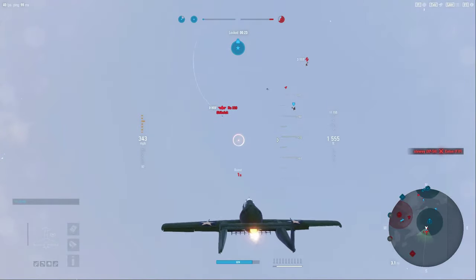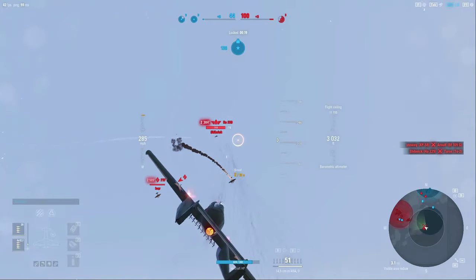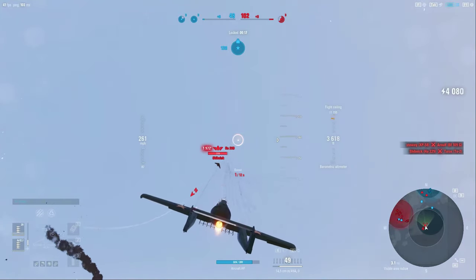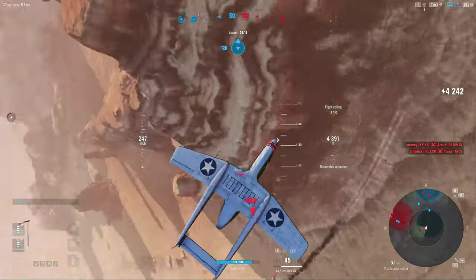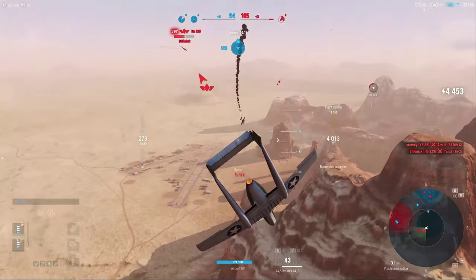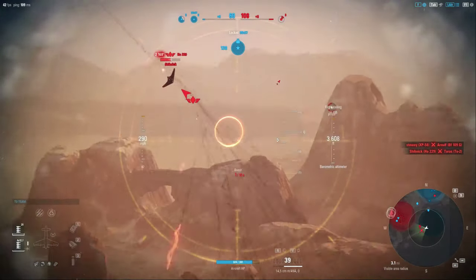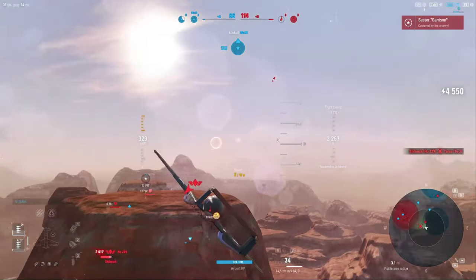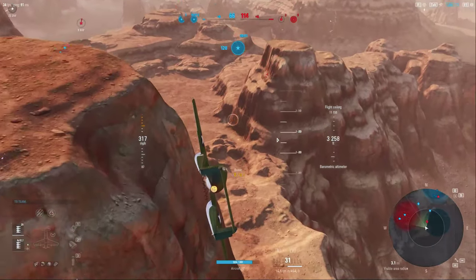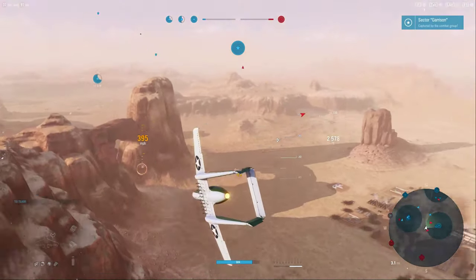We do have two specialists on the enemy team — an RB-17 and a Horton 229 — and there's also an XP-58 on the enemy team as well, piloted by Stewie, a human player. I'm getting into a dogfight with the Horton 229, but he is faster than me and I'm having trouble getting guns on target. I lose sight of him — he just flew up from underneath me.